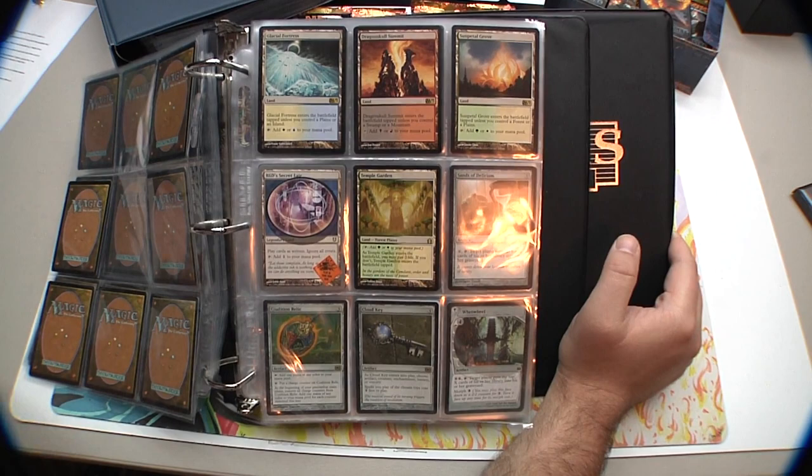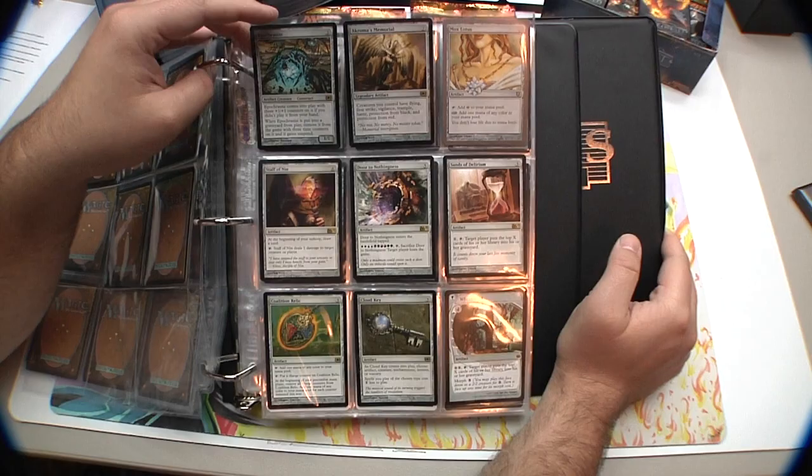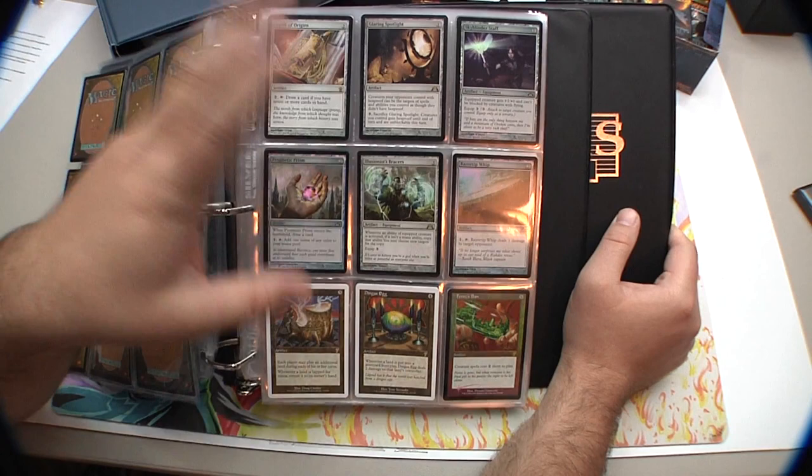In artifacts: Sun Petal Grove, R&D Secret Lair, Epochrasite, Chromatic's Memorial, Mox Lotus, Staff of Nin, Door to Nothingness, Sands of Delirium, Coalition Relic, Cloud Key, Wheel of Sun and Moon. Also Skull of Orm, Glaring Spotlight.